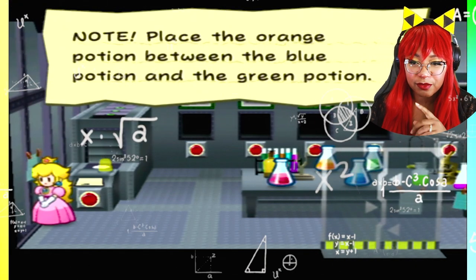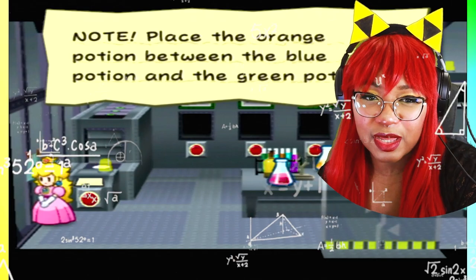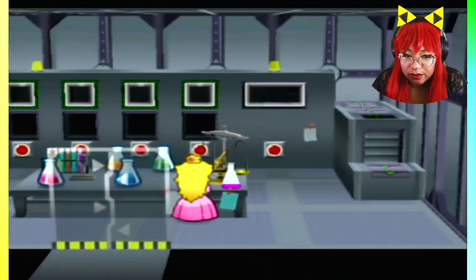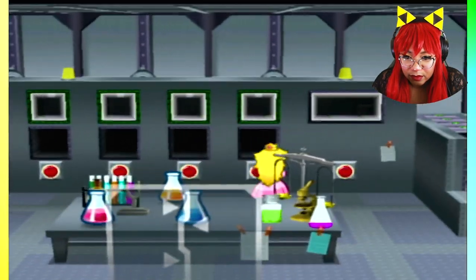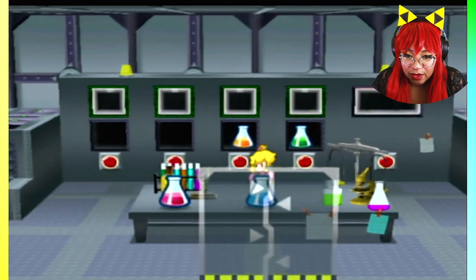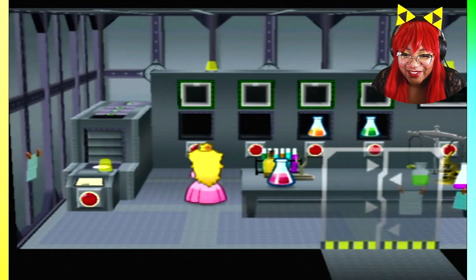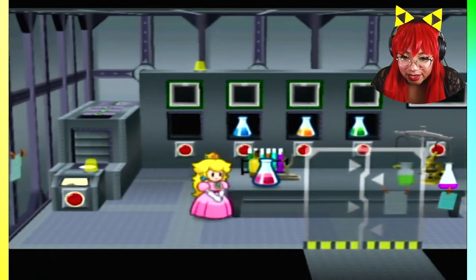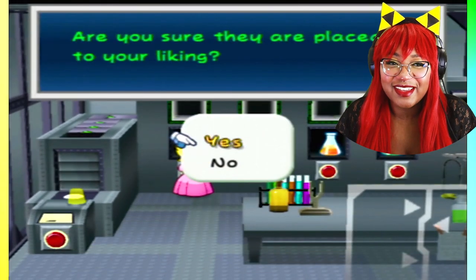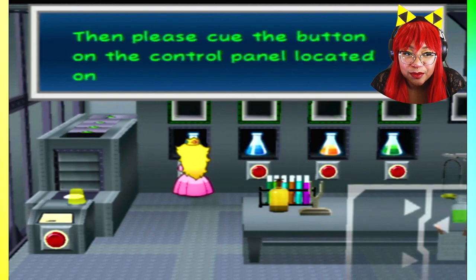We know that the blue is going to be — if I have to place two between... Note: place the orange potion between the blue potion and the green potion. Okay, so if orange is between the blue but the red can't be on the far right, and you had the orange between the blue and the green... Green's gonna go here, orange is between the green and the blue. God, this took longer than it should have. And the blue is next to the red, but the red is not on the far right.